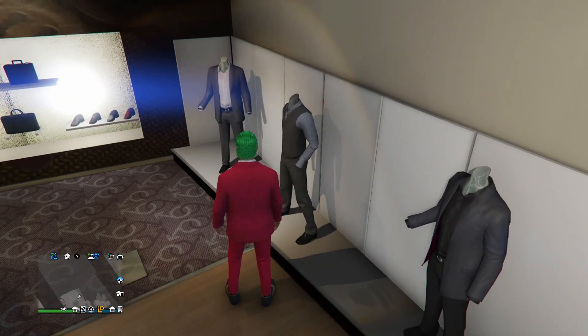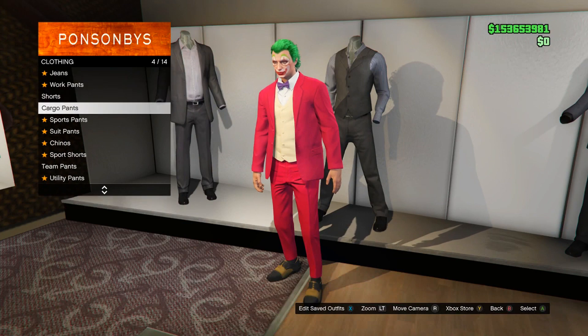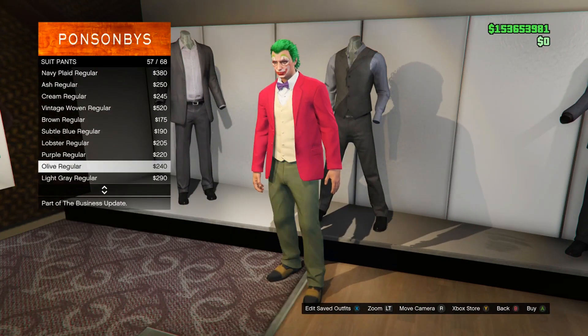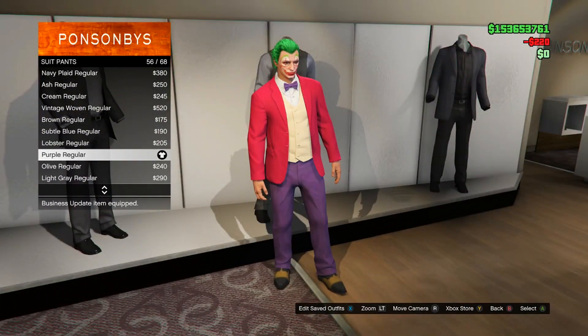Similar to last time, go into the pants section, go down to suit pants, and scroll down till you see the purple ones. They are number 56, called the Purple Regular — go ahead and buy that.